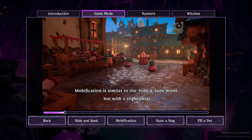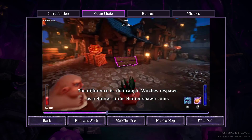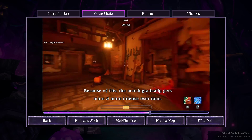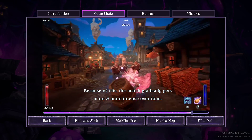Mobification is similar to the Hide and Seek mode but with a slight twist. The difference is that caught witches respawn as a hunter at the hunter spawn zone. Because of this the match gradually gets more and more intense over time.